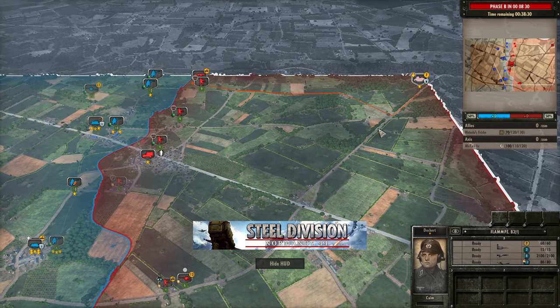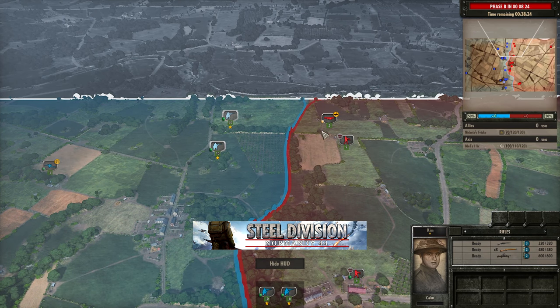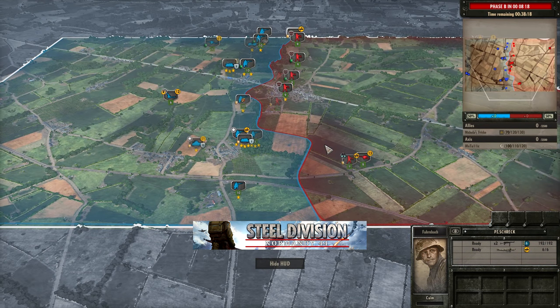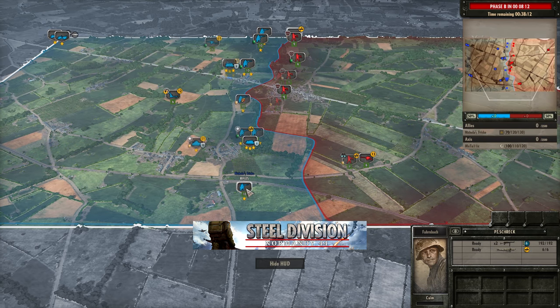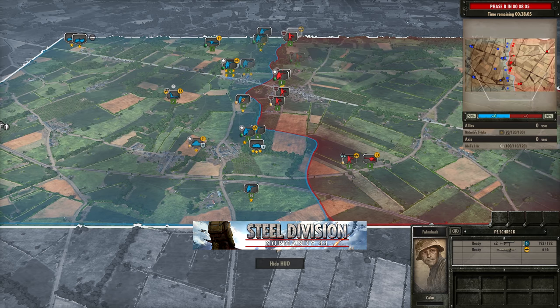A Flampanzer B2 has been brought up to the top side, joining the Panzerschreck and Ostruppen as they move forwards. Metallic is going to have to be careful that these rifles don't just kill that Panzerschreck very quickly. Things are off to a pretty slow start with no actual engagement yet - it seems as though both players are just securing as much ground as they can. Still 50-50 on the board.